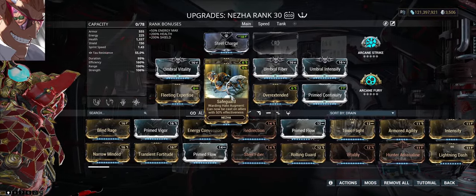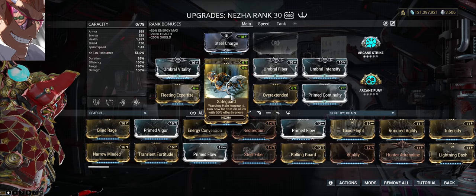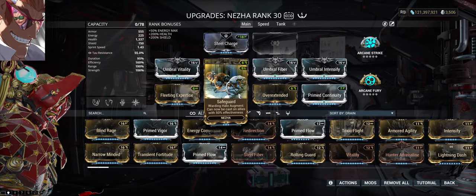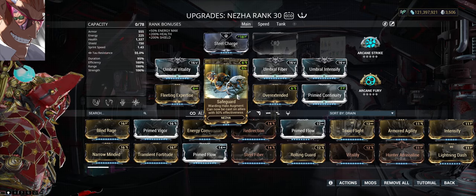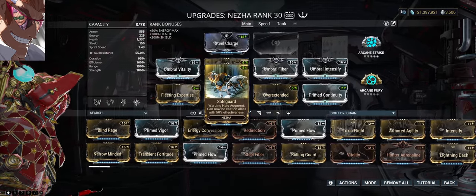Safeguard is really good because you can put this on your companions, on your allies, or on your three. You can also use it defensively — like in Arbitration defense, when you have to defend a unit, you can just put Safeguard on him. It's really nice, and I like this ability a lot.